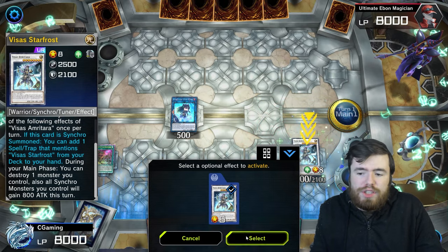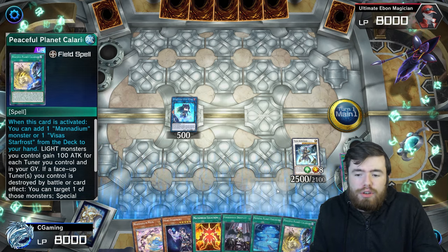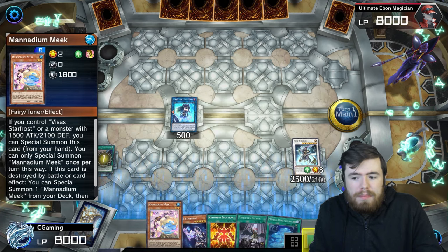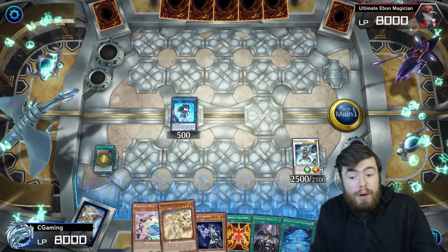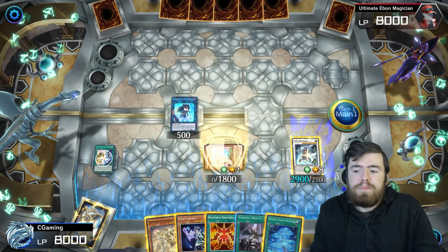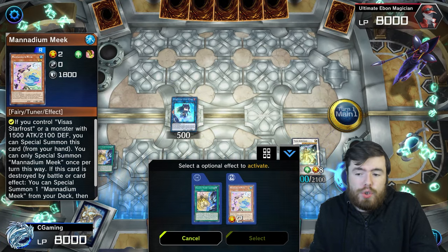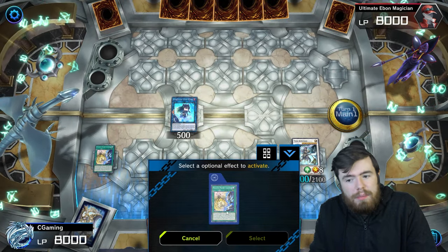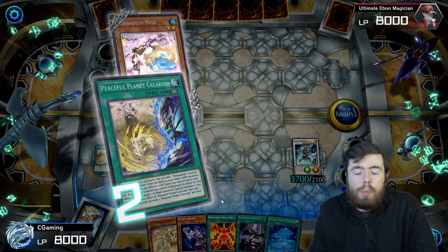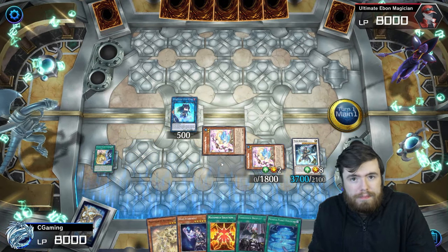Synchro summon Visas Amritara. Search Peaceful Planet Calarium, activate it to search Monadium Meek. Special summon Meek to the field, then use Amritara's effect to destroy Monadium Meek — that triggers Meek's own effect to special summon another Meek from deck, and Calarium's effect summons back the destroyed one from graveyard. The one from graveyard is Level 2; the one summoned from deck we change to Level 4.